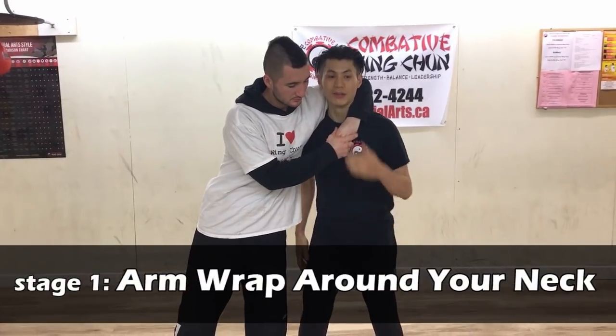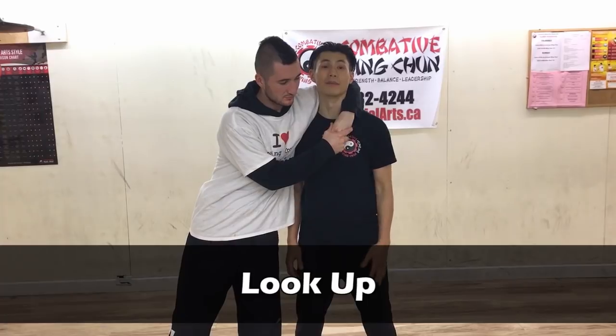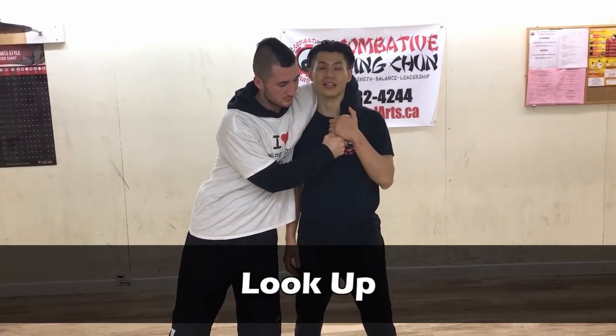Stage one is pretty easy. You want to keep your head straight, look up, so that he can't crank you down. If you look up, naturally his spine is going to straighten up. So look up and then grab his hand here.